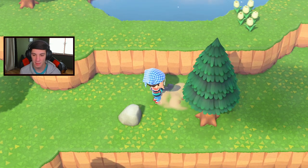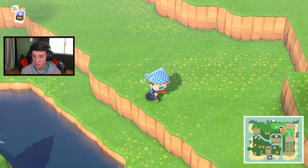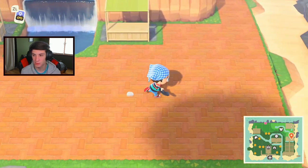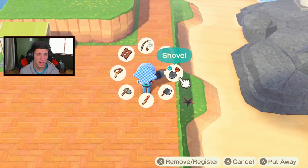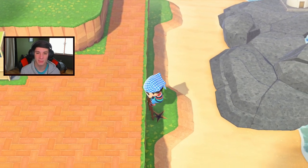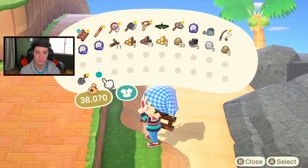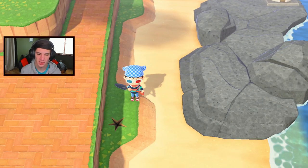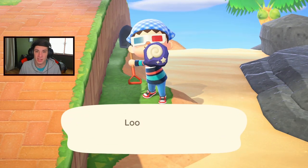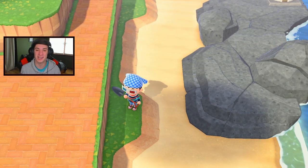There's the Able Sisters shop. I'm looking for fossils and rocks right now — there's a rock up top. Oh, there's a fossil right here! I never get fossils over here. I'm so hyped Flick is finally on the island. I've been waiting for him or CJ because I've been low on money. I spent like 600-700,000 bells on turnips — I think it's 6,000 total turnips, which is actually kind of funny.